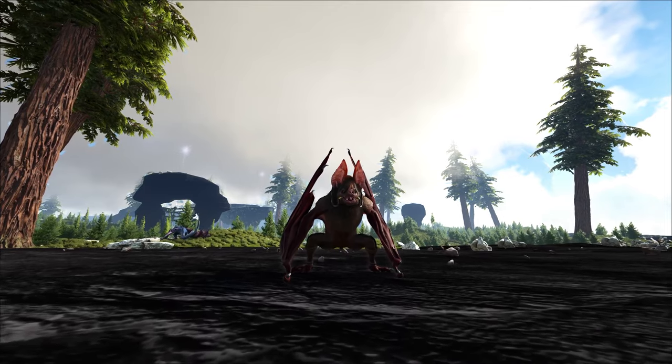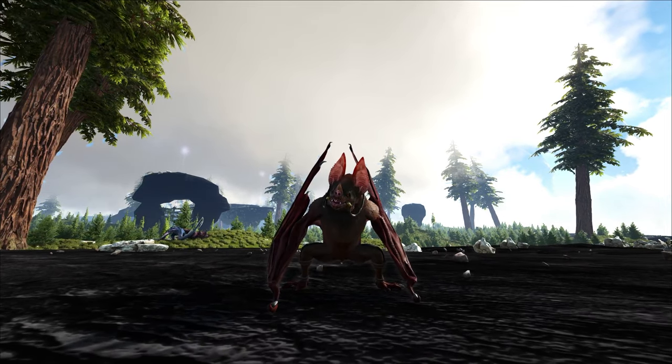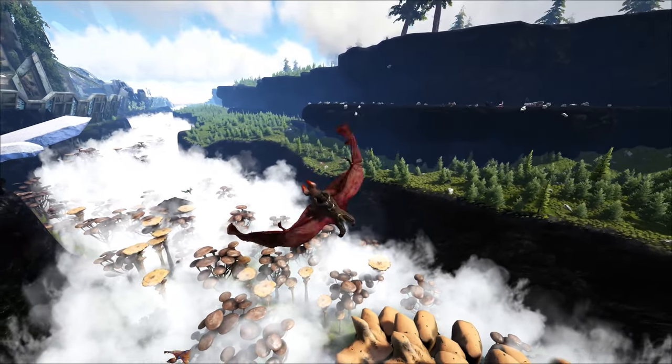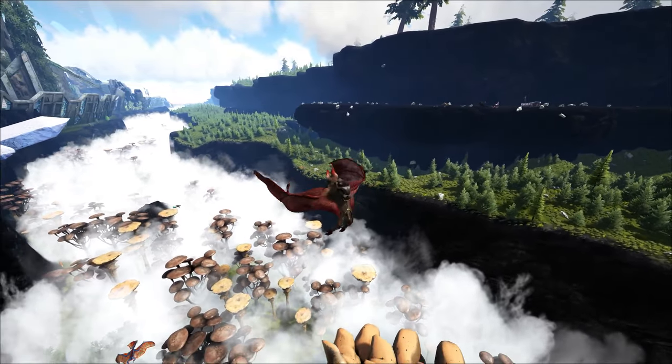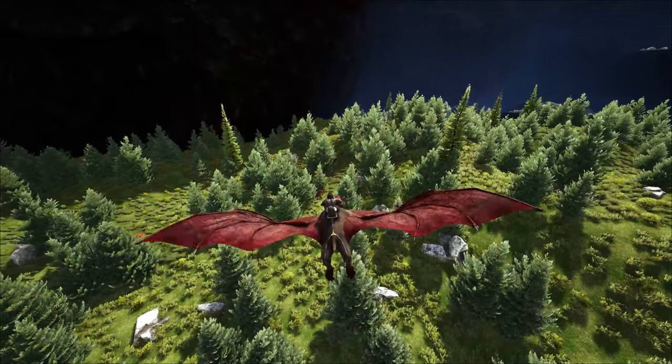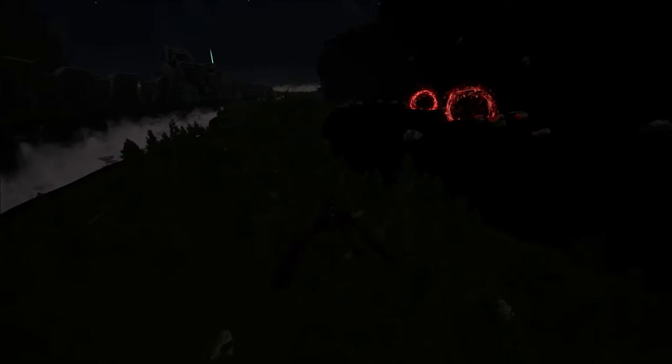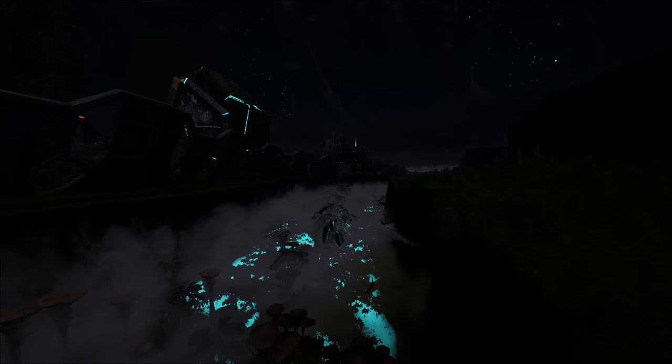Number 2 on the list is the Desmodus, your all-around traveler. This flyer has great maneuverability, being able to move in all directions with a really small turn radius. It also has a sonar ability which allows you to pulse to dinosaurs to see their location — this ability works even better at nighttime. While it's night, you'll also be able to go invisible, which looks awesome.